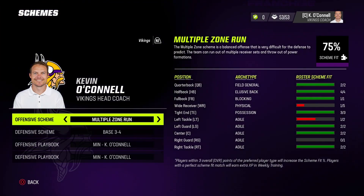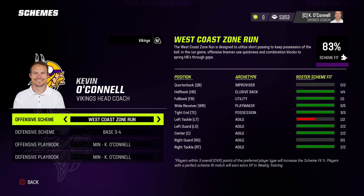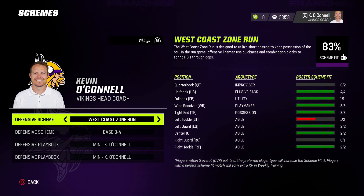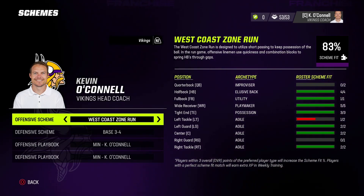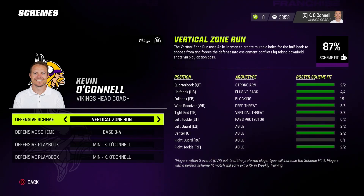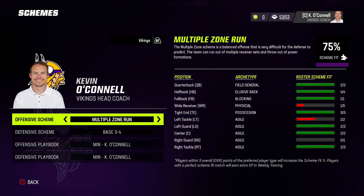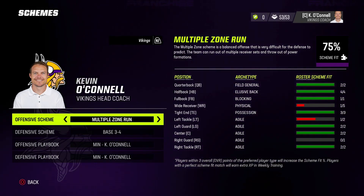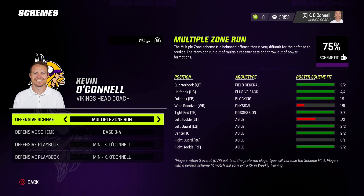A big component to look for is the descriptions on these schemes. Under the west coast zone run it says: designed to utilize short passing to keep possession and the run game uses quickness and combination blocks to spring halfbacks through gaps — more of a zone, one-cut approach, dink and dunk. The vertical zone run is about taking the top off the defense. The multiple zone run is built for confusion — throwing out of an I-formation and running out of a four-receiver set. All of this can work well or very badly depending on your team, so testing is essential.